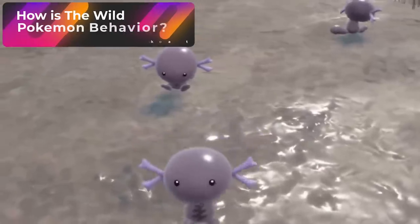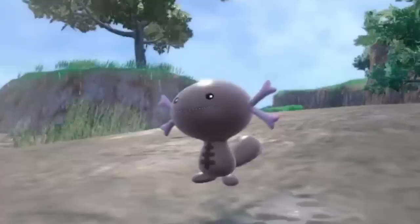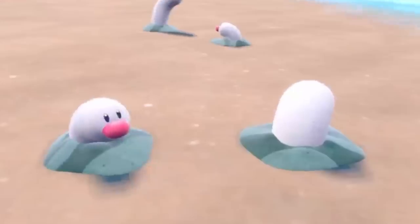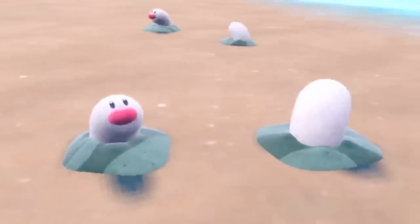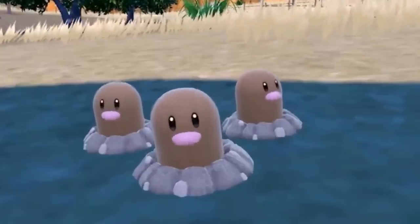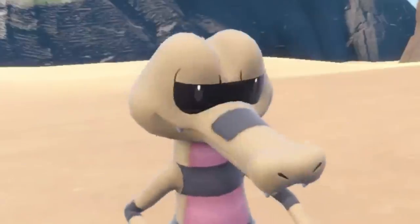How do wild Pokemon behave? As I was exploring, I encountered a lot of Pokemon and every single Pokemon had their own unique behavior. For example, some Pokemon like Lechonk would mind their own business. When Dunsparce saw that I was close by, it immediately dug into the ground, running away from me. The moment some Pokemon laid their eyes on me, they ran up to me and bumped into me to initiate a battle — these would be considered aggressive Pokemon.